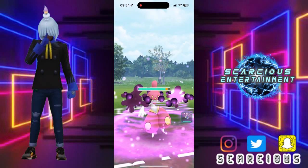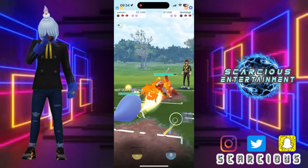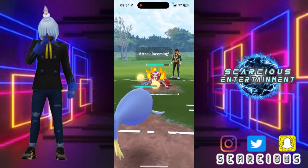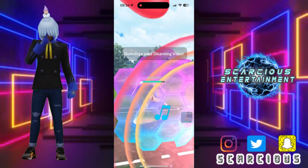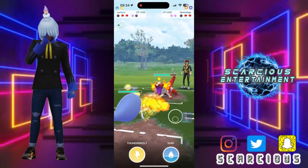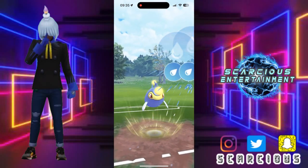It's Acid Spray — obviously they're not baiting us. And now they swap out into Skeledirge, and we meet it with our Lantern. Let's go. We are shielding up expecting Shadow Ball, but they throw Disarming Voice.